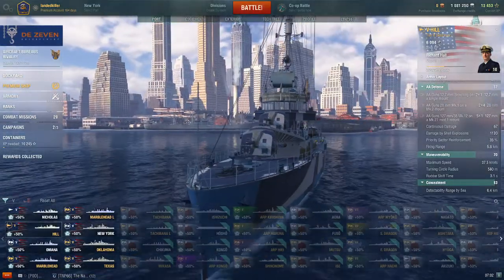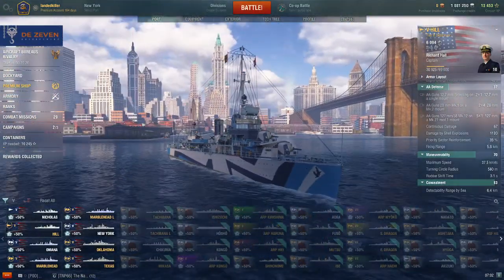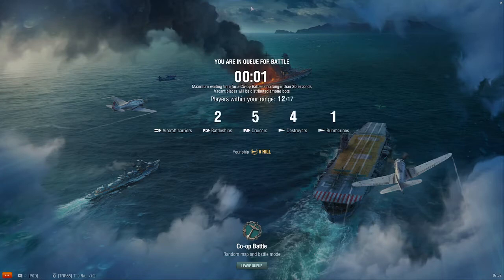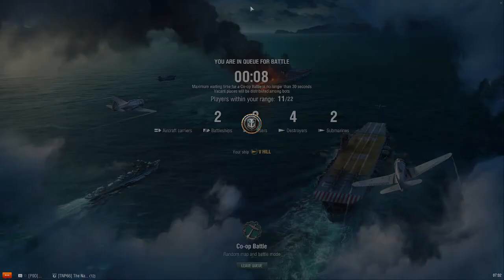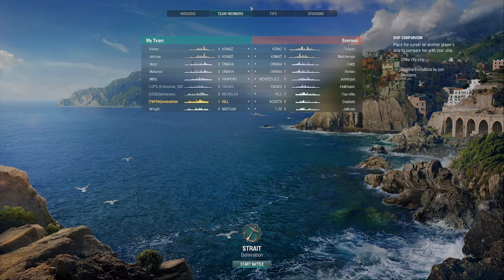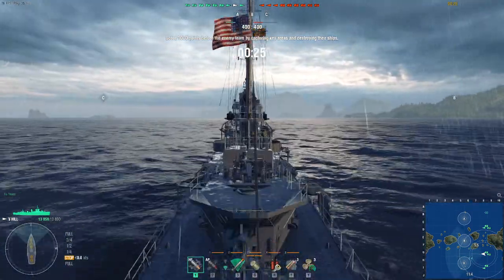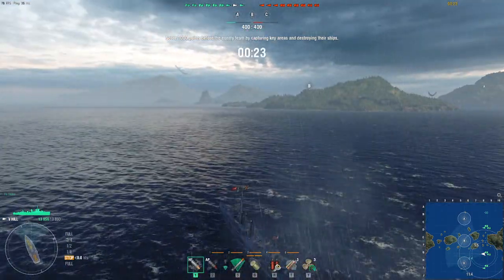Without further ado, let's get into battle with Hill. I like to bring out Hill a lot when I'm playing with friends in divisions. I find it's an easy destroyer to work with and highly recommend it for its coal price of 38,000. The ship adapts well to different situations quite nicely.